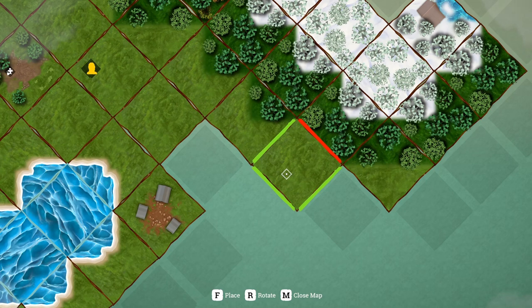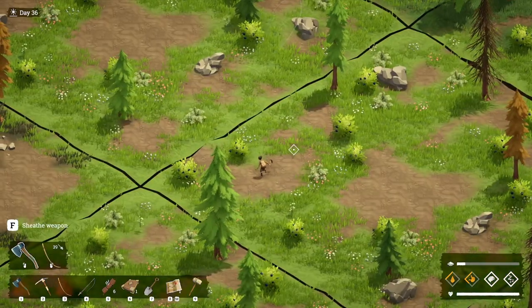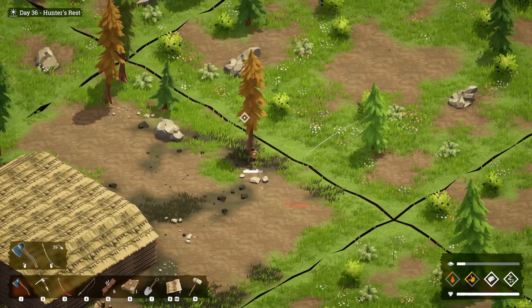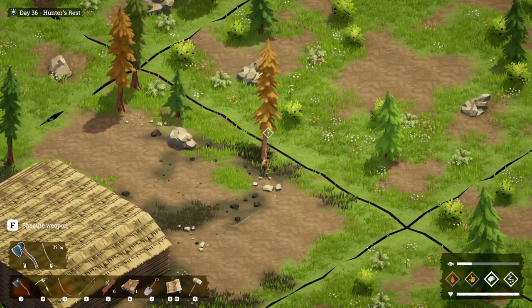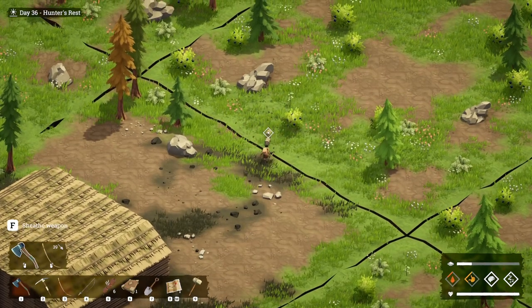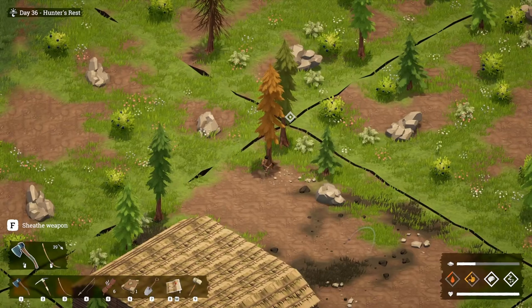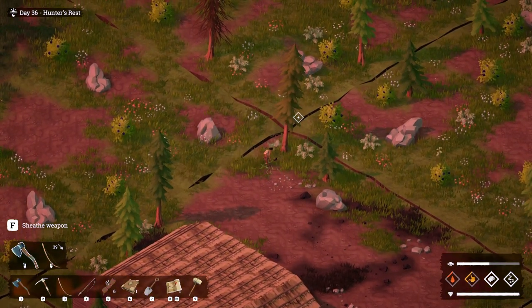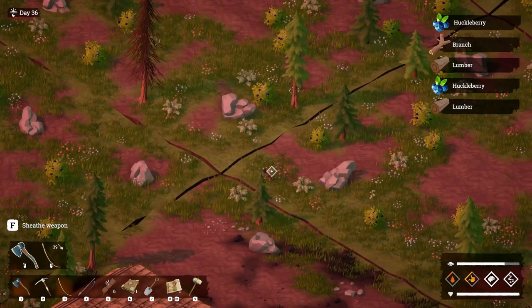So if I chop this tree down from this direction, it always falls the opposite direction that I'm looking. Let's put this guy here — done. It always goes the opposite direction that you're facing, so if I wanted to chop a tree down into a tree I would just do it like so. Efficiency.